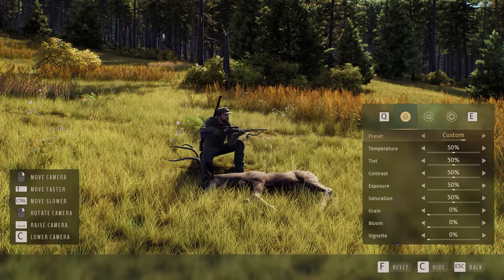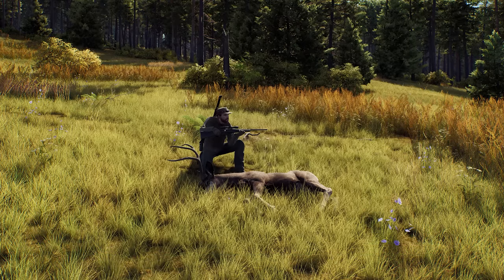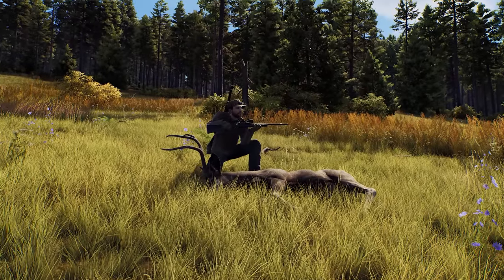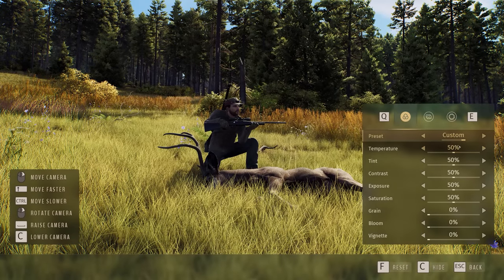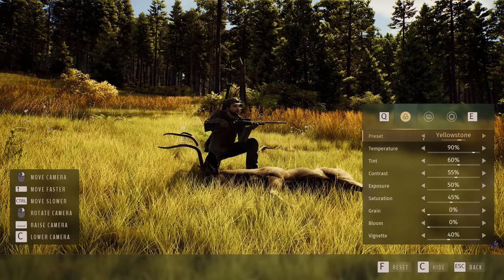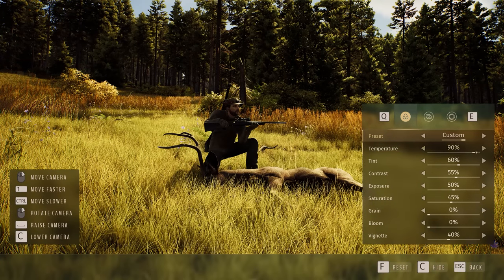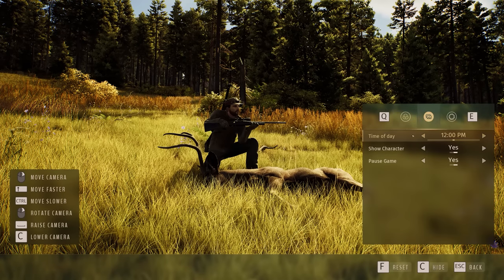Here are all the options — you can move the camera faster and slower with Shift, rotate the camera, lower the camera with C. You can do whatever you want with it. Here's the presets: Yellowstone, Faded, Nostalgic, Sunset, Noir. Very cool. You can change the temperature manually. Tint, contrast, exposure, grain, vignette, all sorts of stuff. Then we have time of day — you can change the time of day for better lighting, and show character or not.